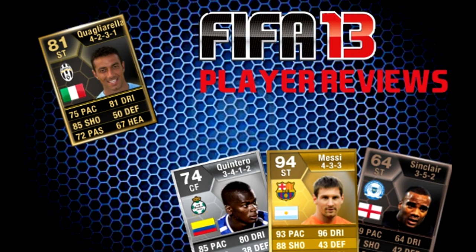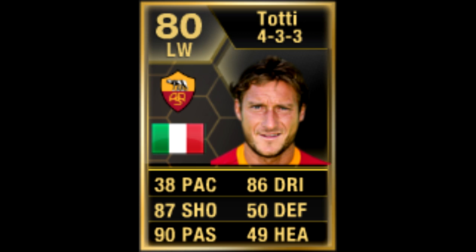Hello guys, today we'll be reviewing the one and only Francesco Totti, who's a left wing, 4-0-1 in the Serie A, 38 pace, 87 shooting, 90 passing, 86 dribbling, 50 defending and 49 heading, rated 80 and he cost me about 30k on the Xbox.